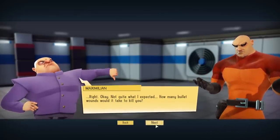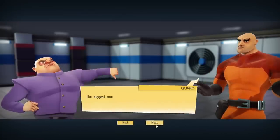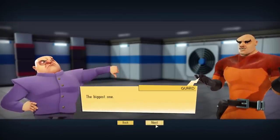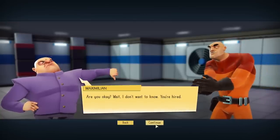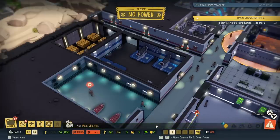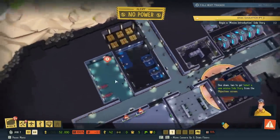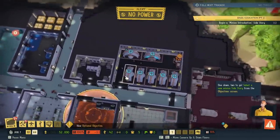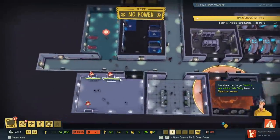Not quite what I expected. How many bullet wounds would it take to kill you? The biggest one. Are you okay? Wait, I don't want to know. You're hired! New main objective available. No power. One down, two to go. Select a new minion side story from the objective screen. Did we get attacked? No, it's just because of these things — they require 10 power.